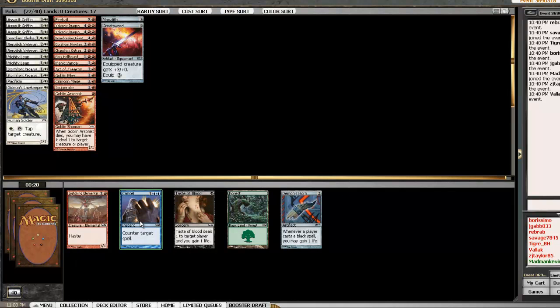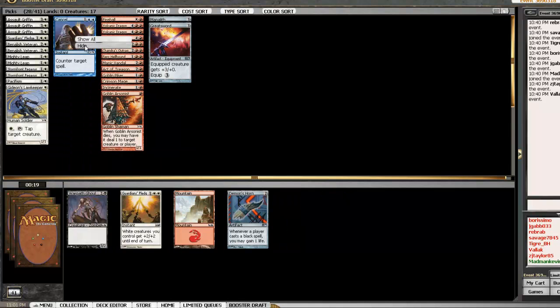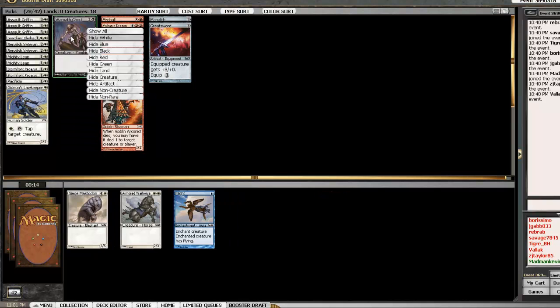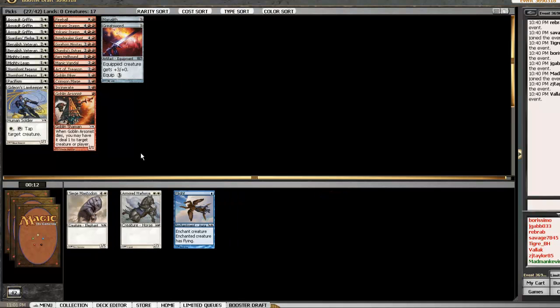How afraid am I of Cancel? Not very. How likely am I to play Lightning Elemental? Not at all. I'll take Cancel because there's a chance it might be used against me. I'm definitely not going to play a second Guardian's Pledge, so I'll hate draft that too, in case it gets used against me. We've got white creatures out — I'll take this Warhorse, I'm more likely to use it than a Mastodon. Someone is drafting a Lace for some reason — weird.